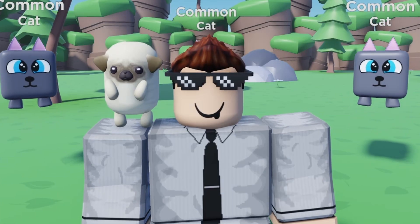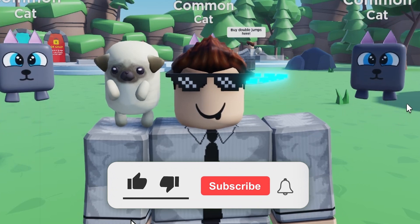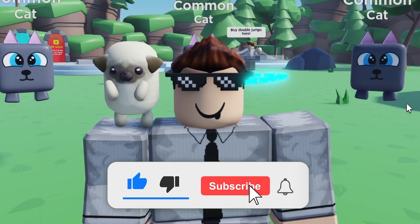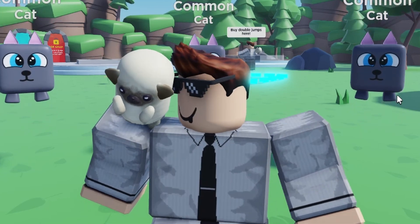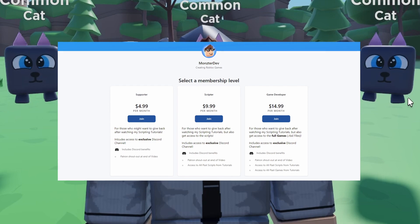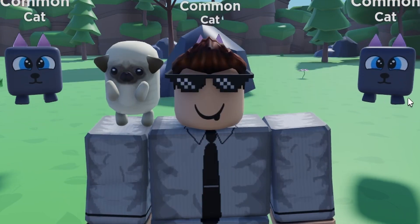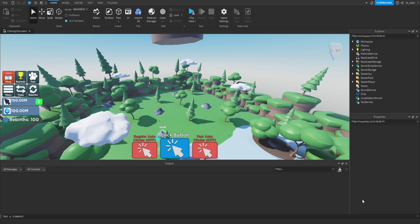Welcome back to the simulator series. In today's episode we are going to be creating the pet leveling system. Hopping directly into studio, the first thing we're going to do is go to replicated storage, inside of our configs folder we have the pets module script right here, and we're going to open it.